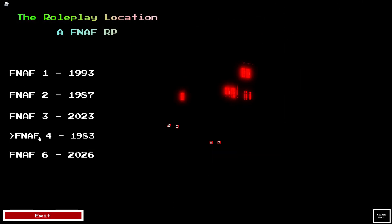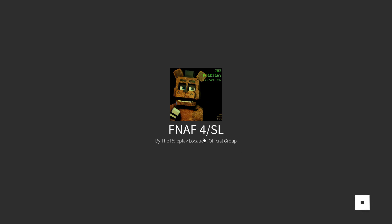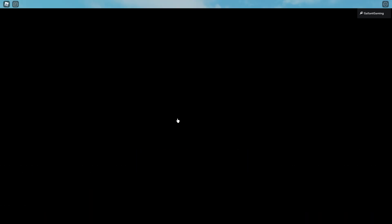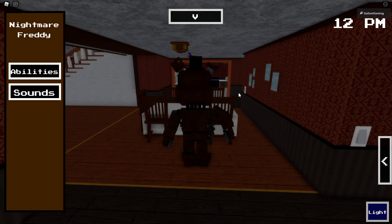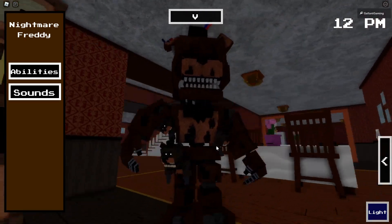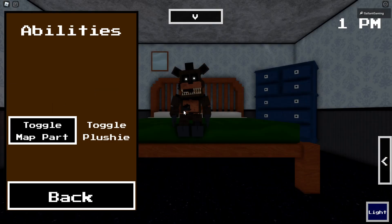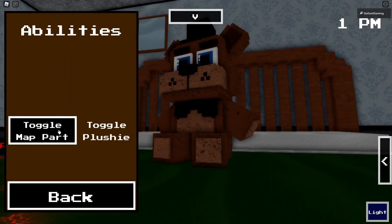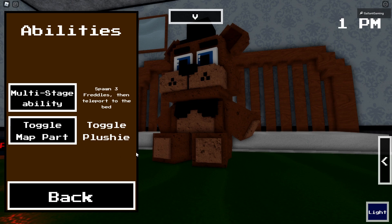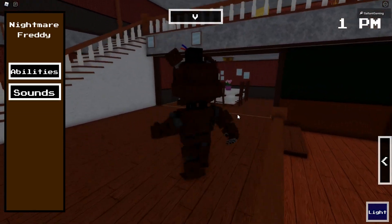FNAF 4 slash Sister Location — it looks like only FNAF 4 for now. We have all the Nightmares plus Nightmare Trap, the Jackos, Nightmare Mangle, Nightmarion, and Nightmare Balloon Boy. Let's check out Nightmare Freddy — he's got the Freddles on him! You can spawn one with a multi-stage ability, and there's a toggle map part and toggle plushie option. Really cool stuff.